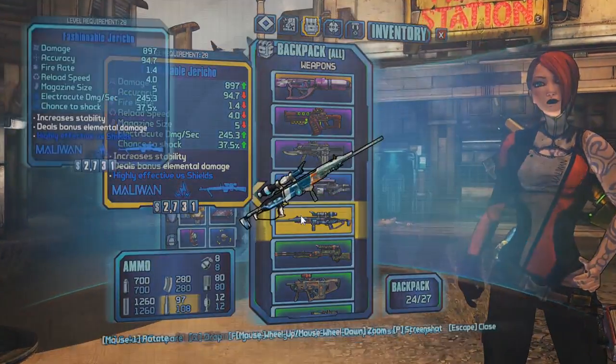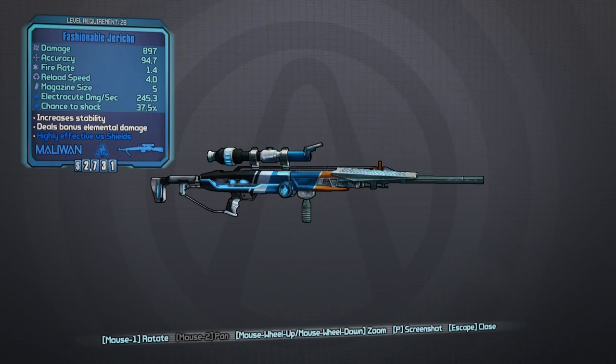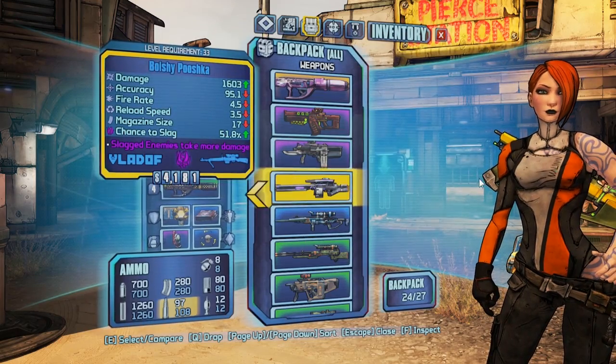The Fashionable Jericho — I really like this colour combination that Maliwan has going on with their weapons. It looks really cool. And speaking of Maliwan, I've got this skin here for the siren.